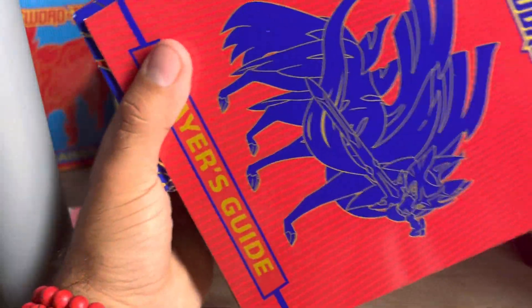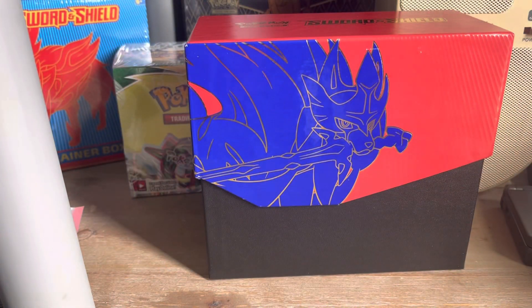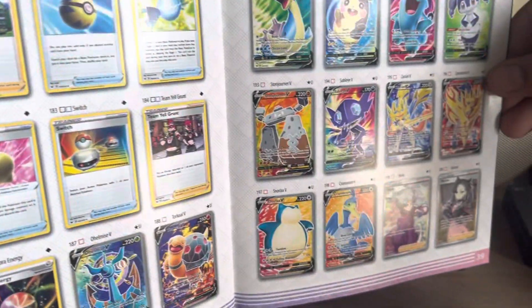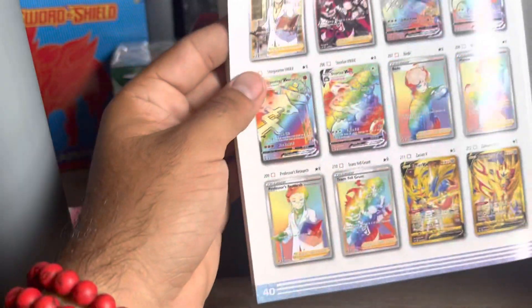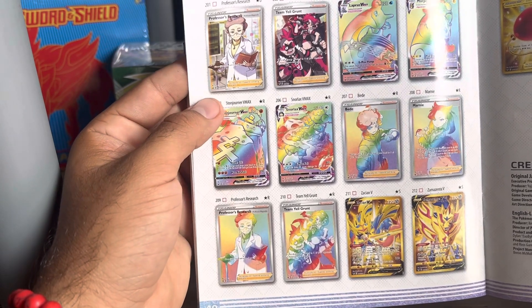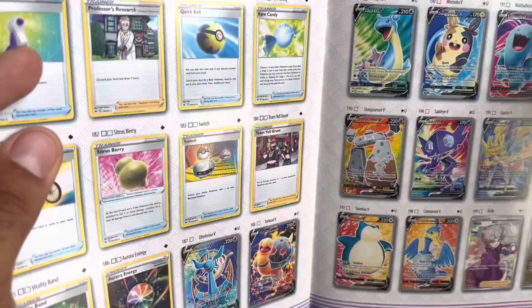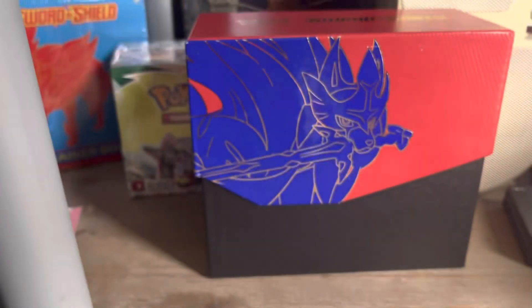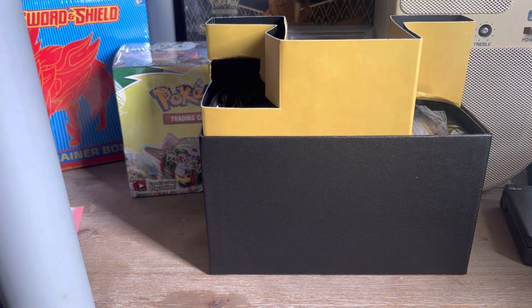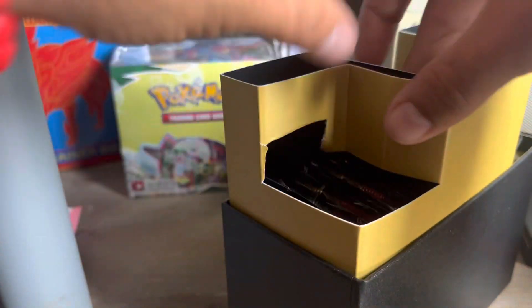We already know the deal. No point in really showing this off. Let's just show off the chase pulls. Some cool ones there. I think the Quick Ball's the best one in this set. Or maybe the Marnie Full Art, the regular one. Probably not the Secret Rare. I've had super crazy luck with these Elite Trainer Boxes, so I figured I should open those instead of anything else.